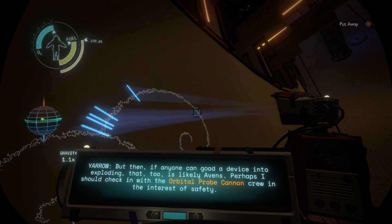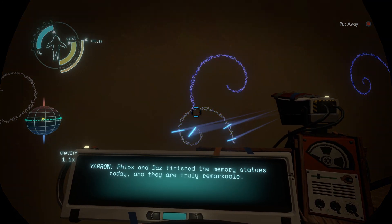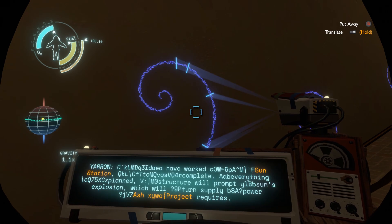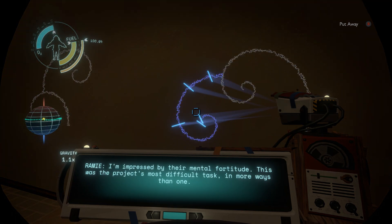Phlox and us finish the memory statues today and they are truly remarkable. When the Ash Twin project succeeds — or in the event it fails — the memory statues will activate, allowing us to gather more data before we shut down the project. This is important because they made a failsafe: even if it fails, the memory statues will activate. Pai and Ideya have worked hard on the Sun Station and it is at last complete. If everything goes as planned, the structure will prompt the Sun's explosion, which will in turn supply the power the Ash Twin project requires. I'm impressed by their mental fortitude — this was the project's most difficult task in more ways than one.